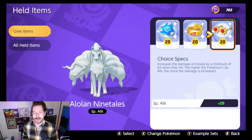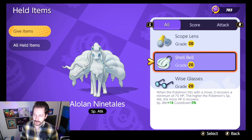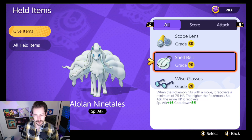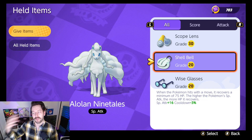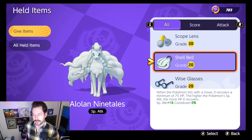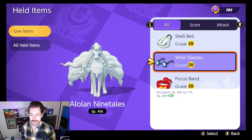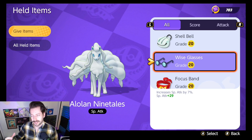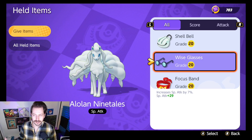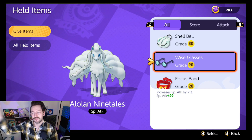For items I wouldn't recommend: Shell Bell just doesn't trigger often enough to be useful, the special attack bonus isn't high, and the cooldown reduction isn't big — if they buff it to 15-20% cooldown reduction it would rise in prominence. Wise Glasses are a problem because Alolan Ninetales doesn't scale well off special attack; its abilities don't benefit as much as you'd like from that stat, as I explain in another video on my channel.